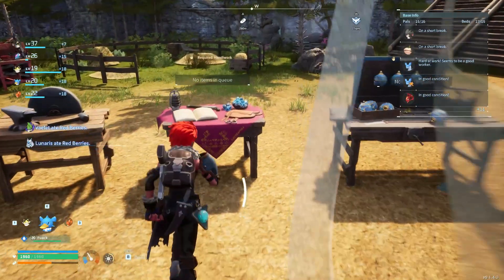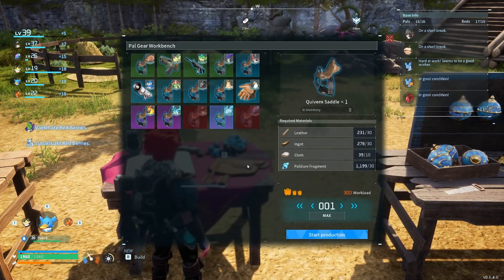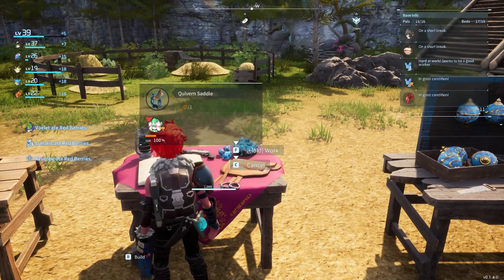Once you have all the materials, go to your PAL gear workbench and there you'll find the Quivern Saddle. Click it to start production.